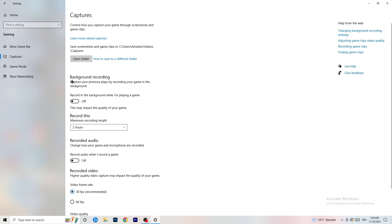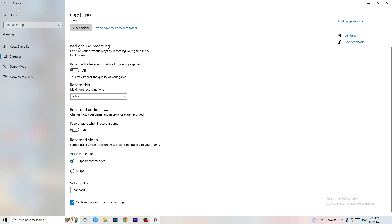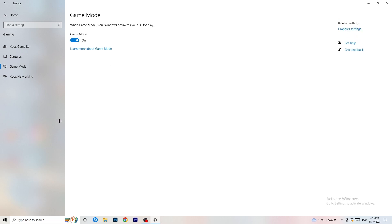Click on Captures on the left side. Go to 'Background recording' and turn off 'Record in the background while I'm playing a game'. If you want to record your game, use the right software — I use OBS — not Windows' built-in recording. Turn this off because it takes a lot of performance and can cause your game to not launch.